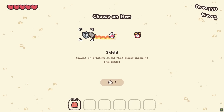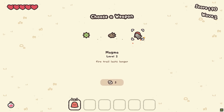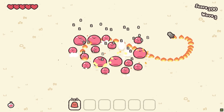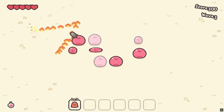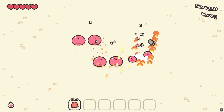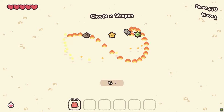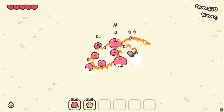Restores two hearts when you pick up a heart — that sounds really good. And fire trail lasts longer — yeah. Okay, we just like drive by, drive by flame attacks. I'm kind of into it. Drop a star that attacks enemies — sure, we didn't take that before.